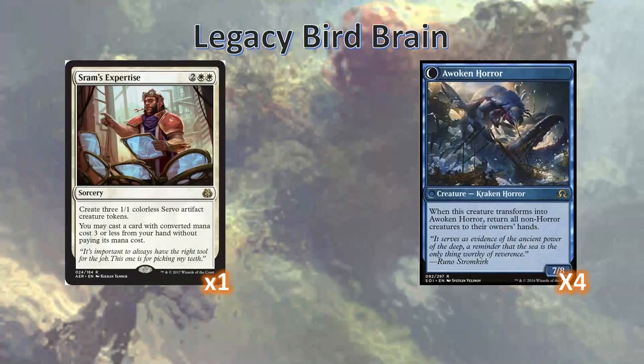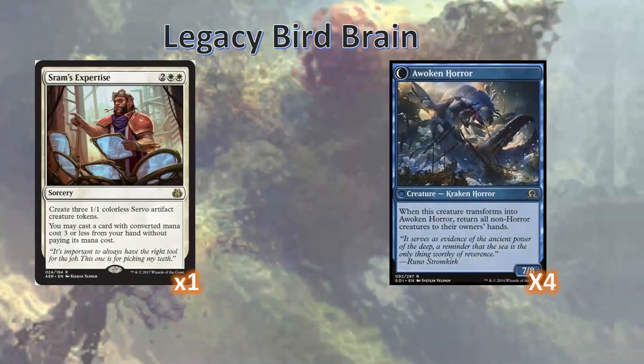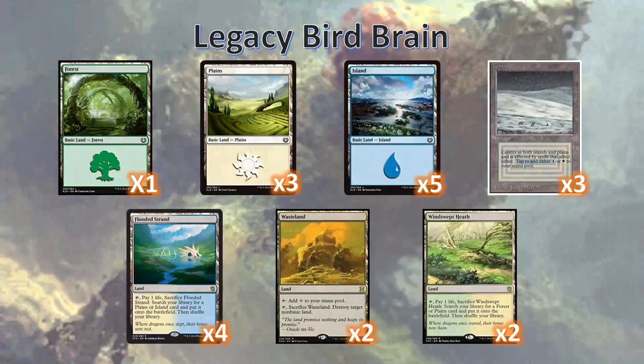Keep in mind that Thing in the Ice's transformation is a triggered ability on the cast, which means it will resolve before the spell does. This means if your fourth spell is a Beck and Call, you will transform into an Awoken Horror, bounce all non-horror creatures, and then get your four birds into play. The land base is pretty straightforward. We've got one Forest so we can hardcast Beck and Call, a good smattering of Islands and Plains. We want more Islands early, but we want to be able to fetch for all of our Plains. We run two Wastelands to slow down opposing decks, and three Tundras for safety because we do need some multicolored mana early on. Late in the game it doesn't really matter what color mana we have, because everything gets cast through Brain in a Jar.